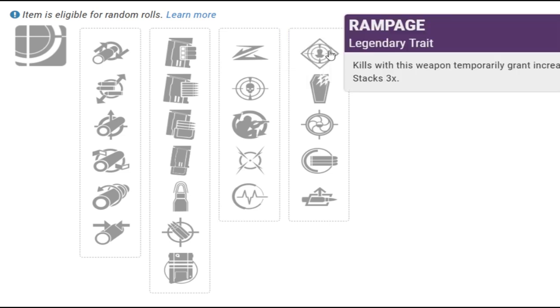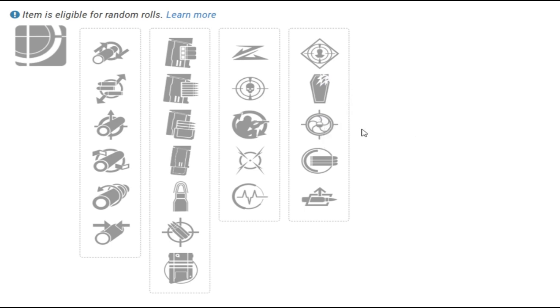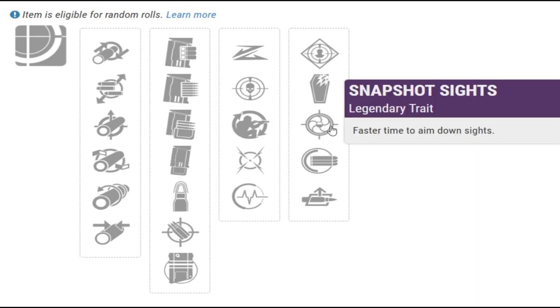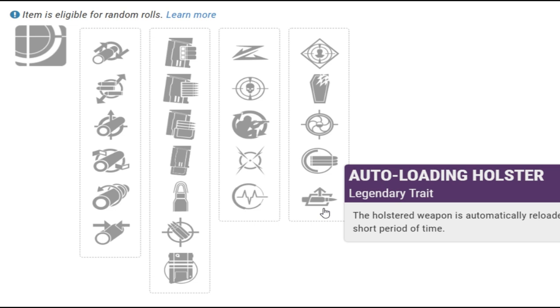For the fourth column you have Rampage, Grave Robber, Snapshot Sights, Full Auto Trigger System — which is pointless for a shotgun, it doesn't make it shoot any faster — and Auto Loading Holster.